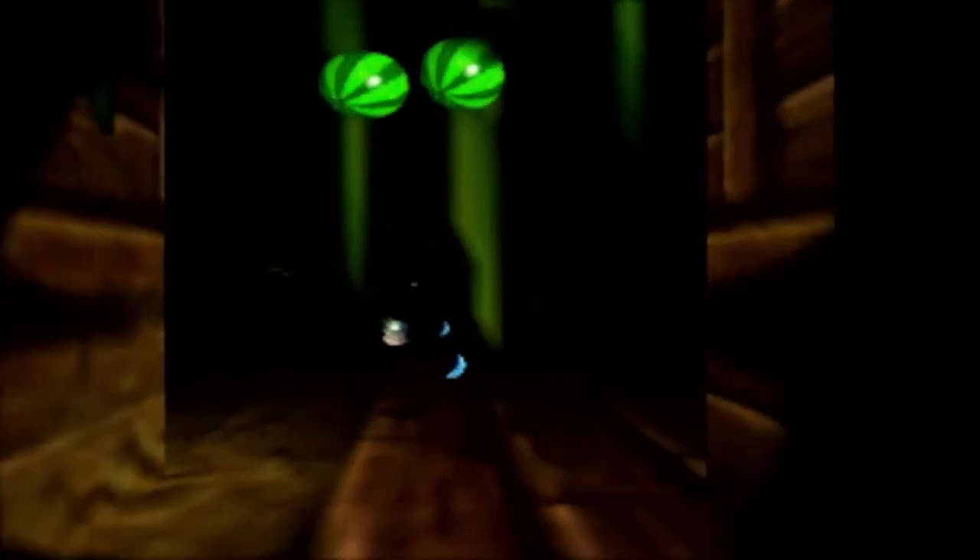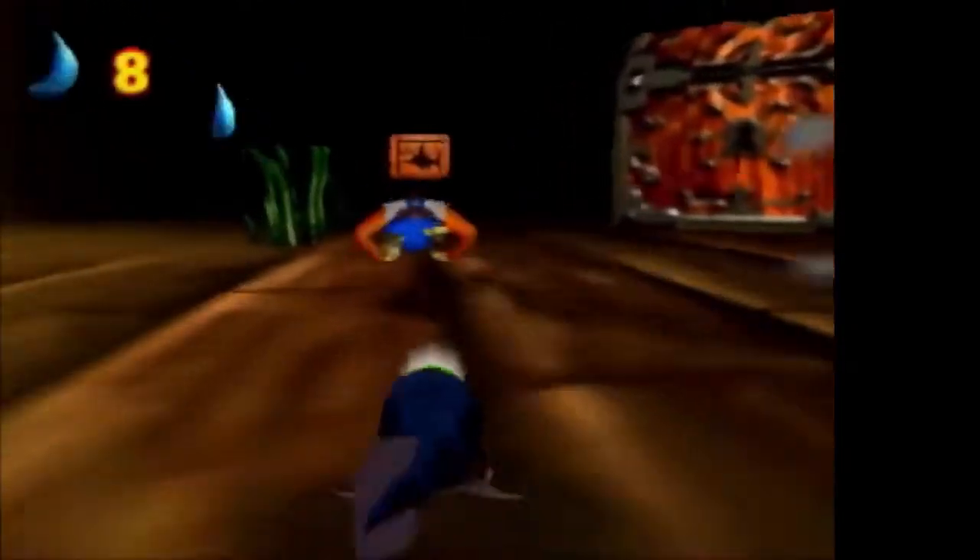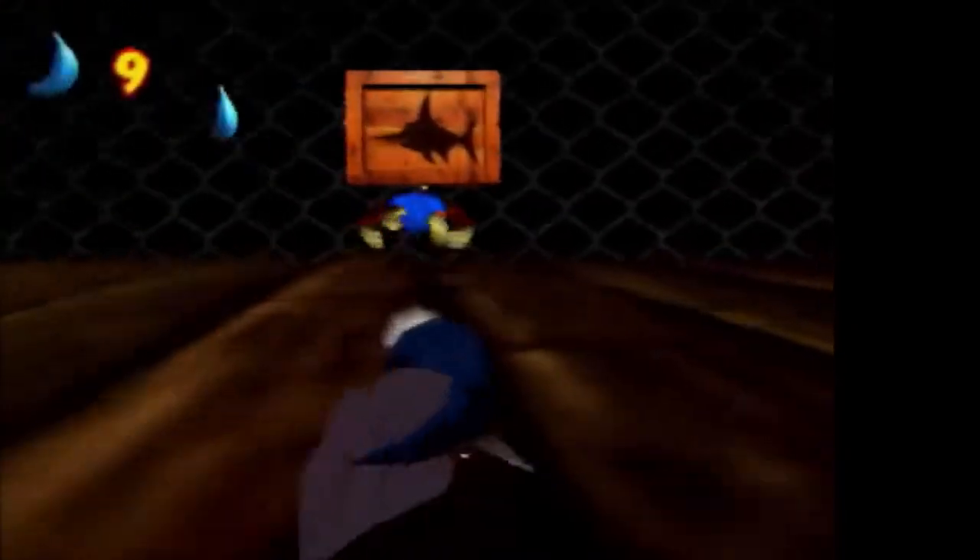Lanky: 'A newcomer to the Kong clan and the joker of the pack. I haven't a clue who he's related to — must be some distant cousin or something. These silly stretchy arms give him plenty of potential, but I'm sure he'll be too busy clowning around to be of much use.' So Cranky has no idea who Lanky is or where he came from.